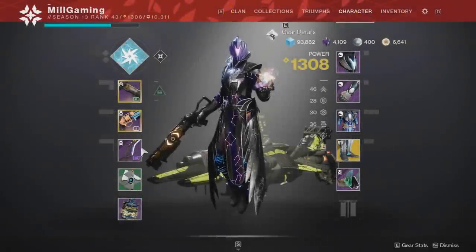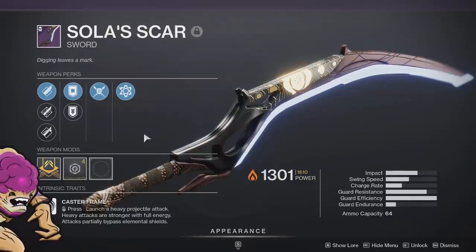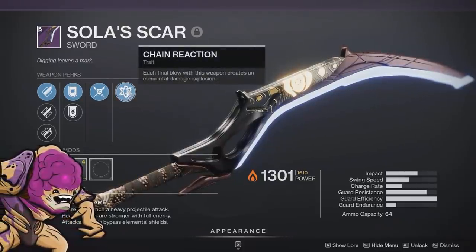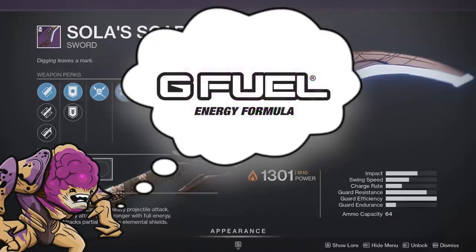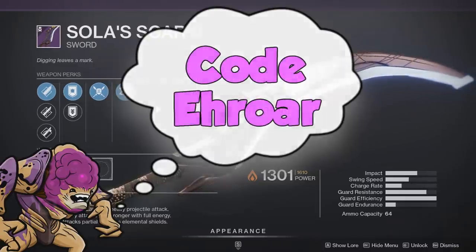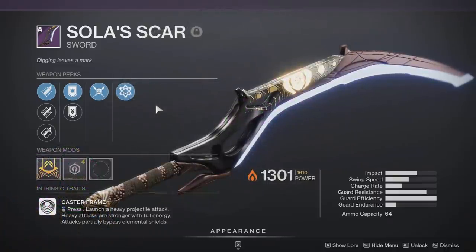What's up guys, today we're going to be going over the new Trials of Osiris Sword, the Solaskar, which is very unique because it's a bolt caster frame that is paired with Chain Reaction. Yes, Chain Reaction on a sword. You can get this week from the 5 wins, so it's kind of achievable for most people to get.